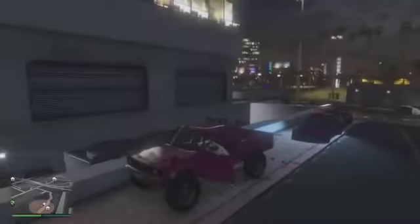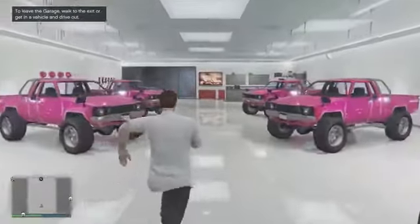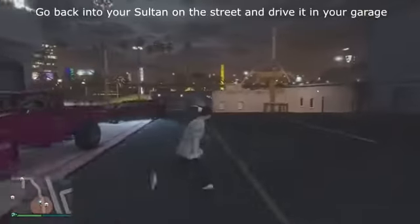Park it up, get into your Sultan, drive it into your garage, then hop back into the same Sultan you just drove in and drive that back out and park up the Sultan. Walk back into your garage and get another Rebel to drive out. You then just repeat this process — it's kind of confusing at first, and it still is to me, but you can get the hang of it if you do it multiple times.